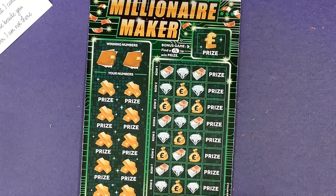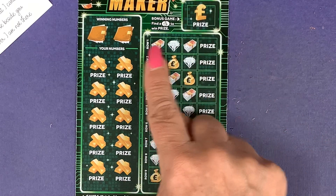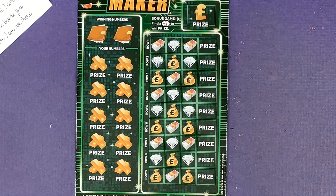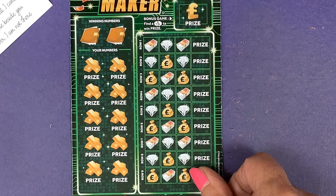And the Millionaire Maker — I do like this card. I've had wins but no great wins, but yeah I just like the card. So you get your winning numbers here, find your winning numbers and you win a prize. If you find the cash symbol you automatically win a prize. You need to find three identical symbols to win a prize, three doubles wins double the prize, three triples wins triple the prize. This one is one in 3.03 chance of winning.